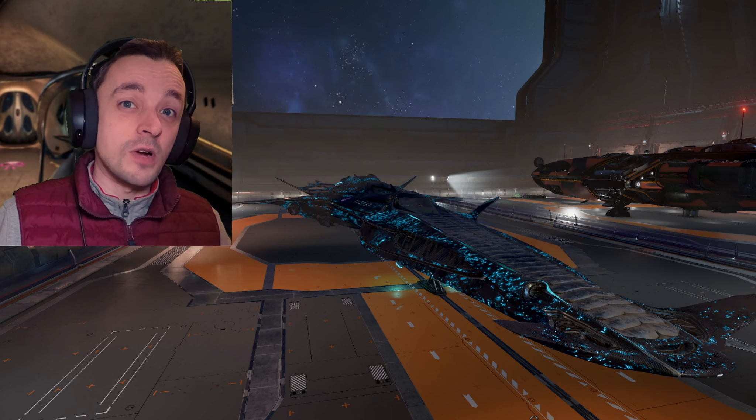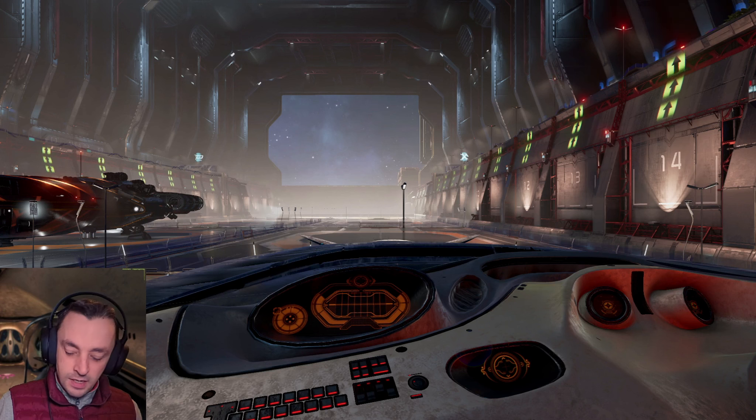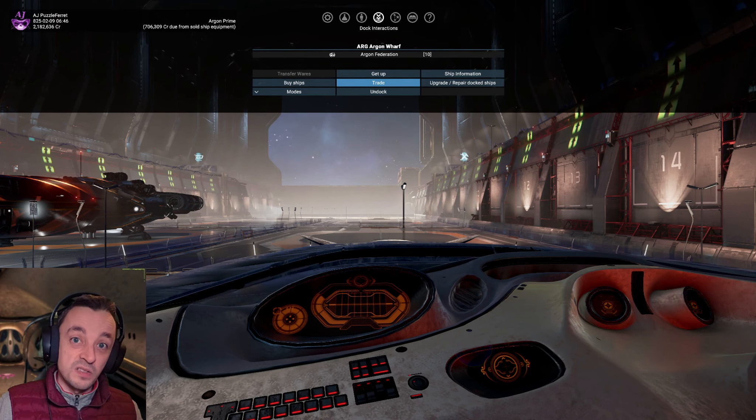Hello there, I'm AJ Puzzlefroze and welcome back to X-Wall Foundations and the Kingdom's End DLC, where we are sitting in a station, a wharf, next to two of our Prometheuses. These ships are set up with mods, which I want to get off them, because I can't select what type of equipment they have if they've got mods on them. So I am going to get rid of the mods on these ships.